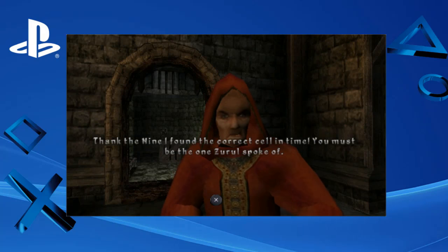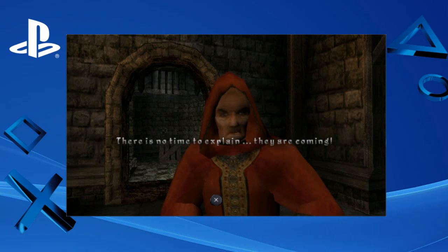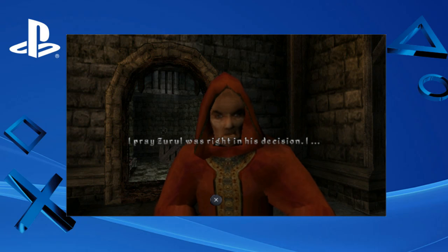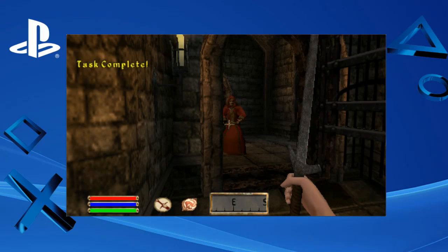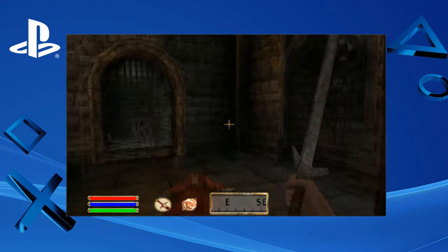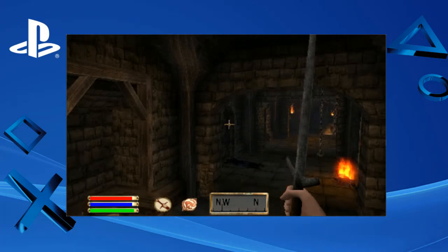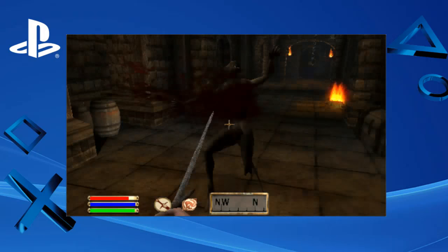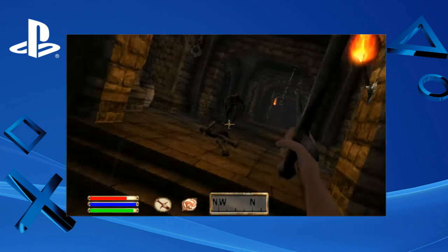A maid opens the door. 'Thank the Nine, I found the correct Selentine. You must be the one Zural spoke of. There's no time to explain — they're coming, they're here already. Quickly, you must help us defend them.' I have to look down to hit things. I was tapping the microphone — might have been taking an action. So those things are horrible.